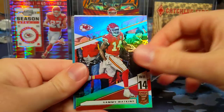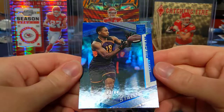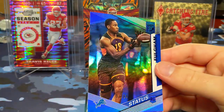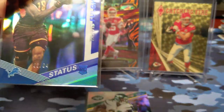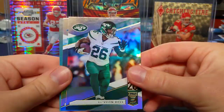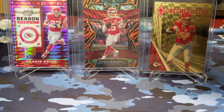Roquan Smith, Sammy Watkins, Travis Fulgham — this is going to be a rookie card, this is a status, 83 out of 84. Nice numbered card — blue matches the Lions pretty well. Jerry Tillery is actually drafted by the Chargers, I didn't mention that. Le'Veon Bell and Cam Newton — Cam Newton is still without a job and I'm not sure if he's going to have an opportunity to start.